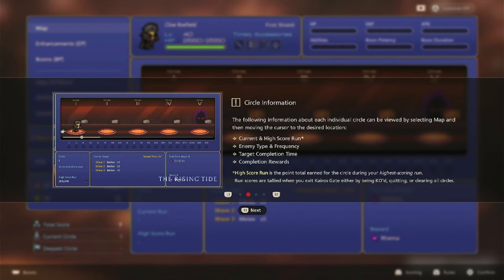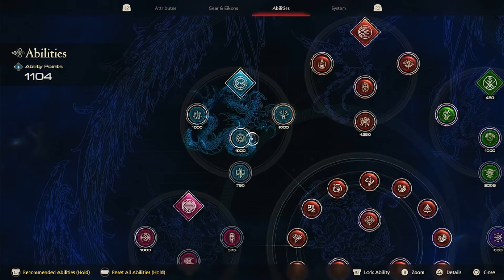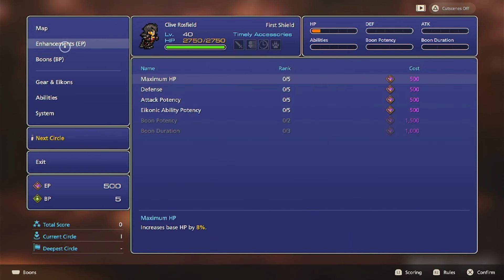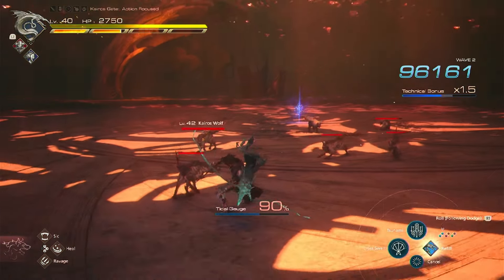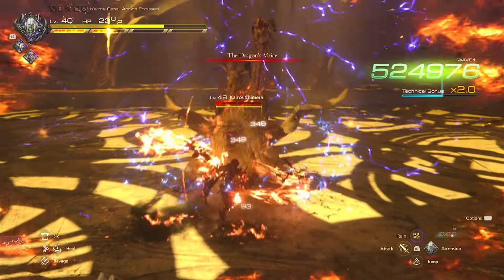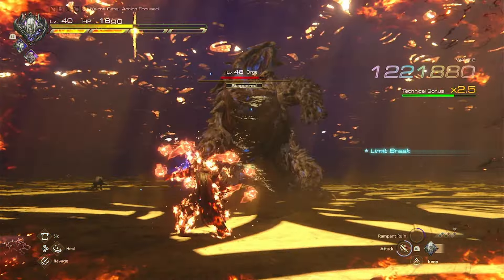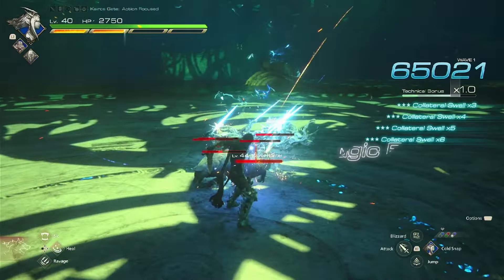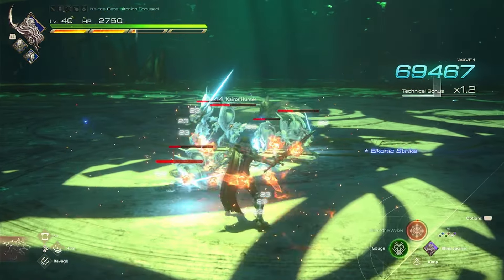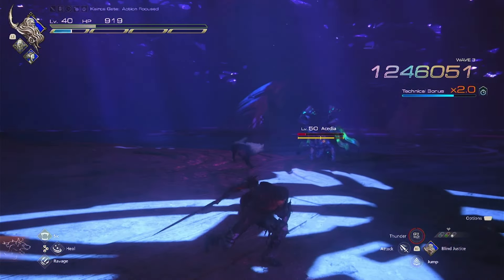The Rising Tide also brings with it a new endgame roguelite mode called the Kairos Gate. Here, you must explore 20 circles of hell, and after each circle, you can swap out your iconic abilities or get permanent enhancement upgrades and temporary boons to aid you in battle. Every 5 circles, you have to fight one of 4 icons: Ifrit, Primed Benedicta, Primed Kupka, and Odin. For what it's worth, it's pretty fun because it is more Final Fantasy XVI, but it suffers from the same problem that Ghostrunner 2's roguerunner.exe mode did. I managed to beat it all on my first try, so now that I got everything I need, I don't really have much of a reason to go back to it. Other people will probably return to try out different combinations and get a higher score, but I personally won't be.